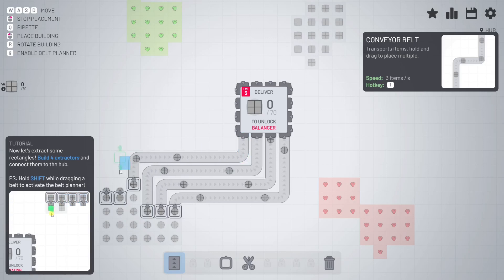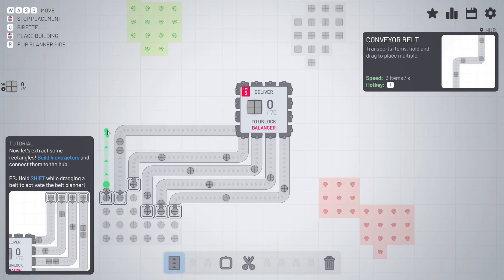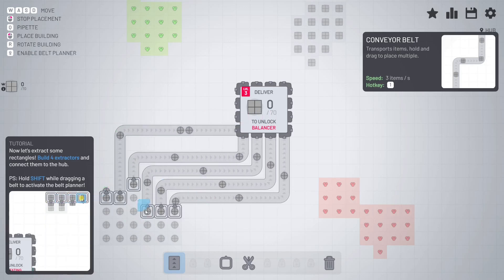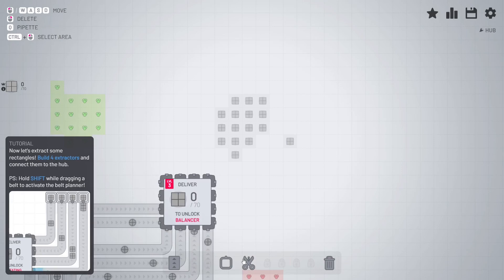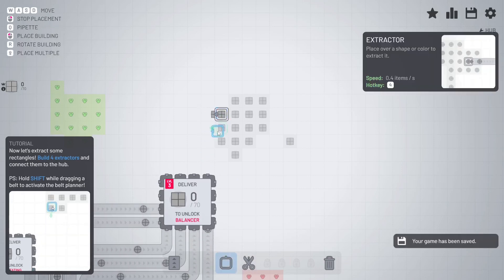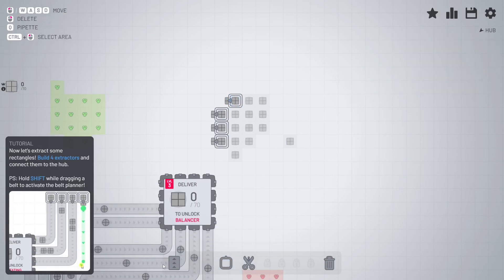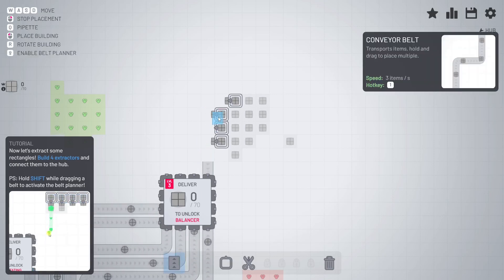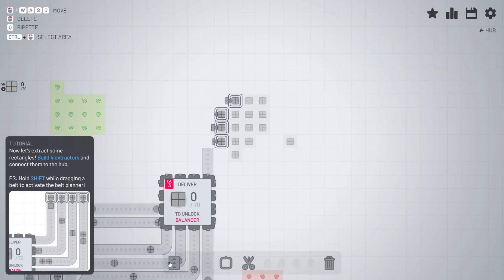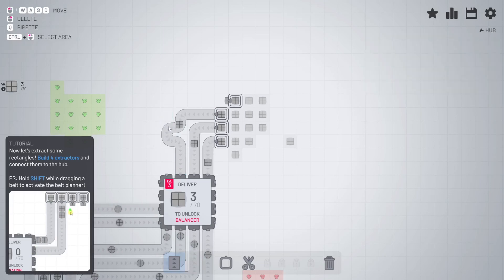Let's just do it the regular way. There's a pretty good production of circles. Now let's go do it with squares. Soon we'll unlock combining — I believe they're called balancers — and that will allow us to take all the producers and put them onto one conveyor belt, or at least the max that that conveyor belt can hold. But right now, you can't do that. Each producer has to have its own conveyor belt.